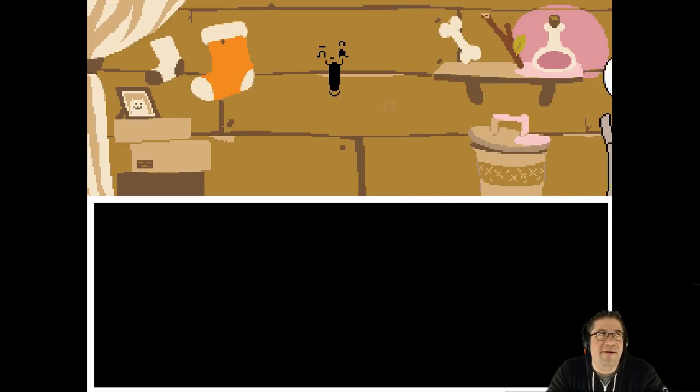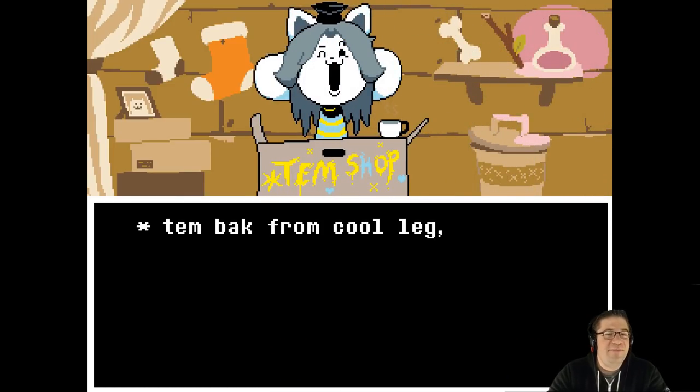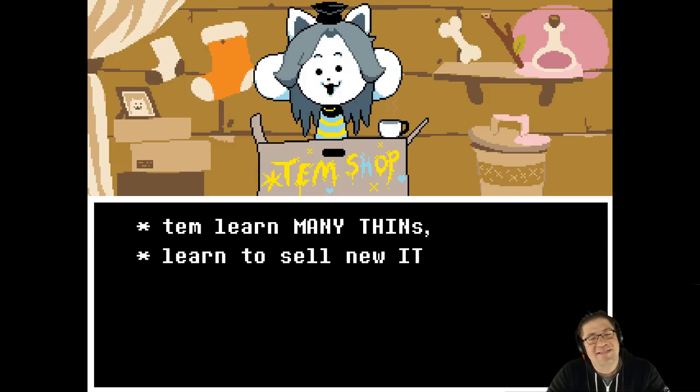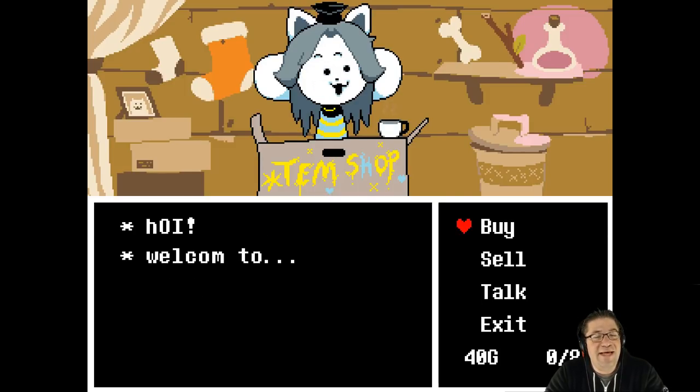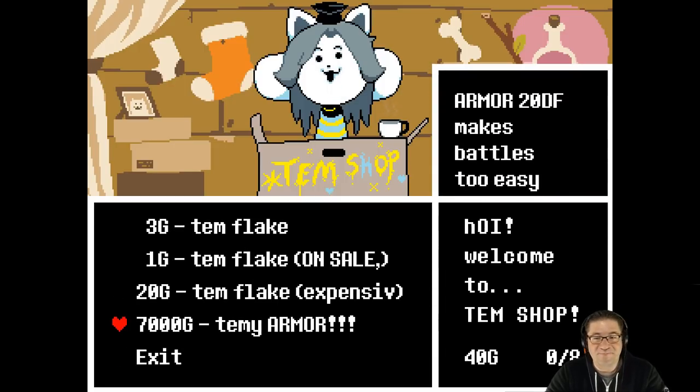Tim's back from college. Tim learned many things — learned to sell new items. Hi, welcome to Tim's item shop. The Temmie armor is amazing. It's supposed to be the second-best armor, and it is the second-best armor in the game, and the only way to get it is with 7,000 gold.